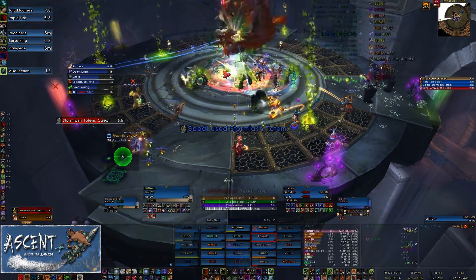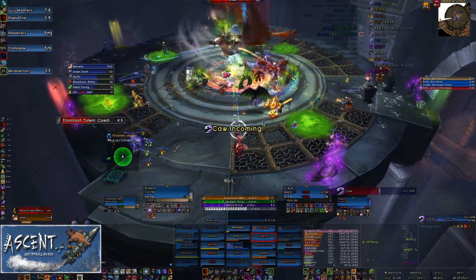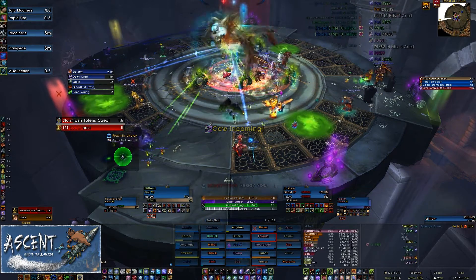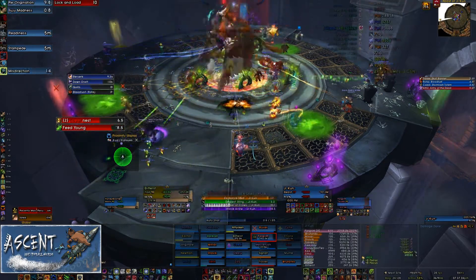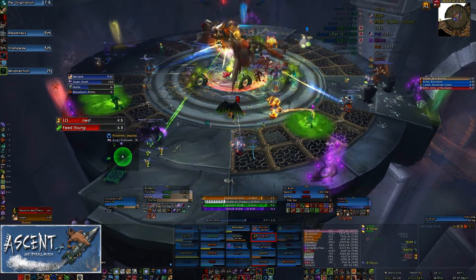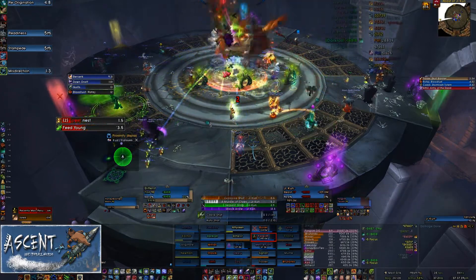We have our groups set up as five groups of four. Each group is assigned to one raid marker — they go down at their marker first, and then the next time they'll be up at the nest near that marker, and it just repeats.